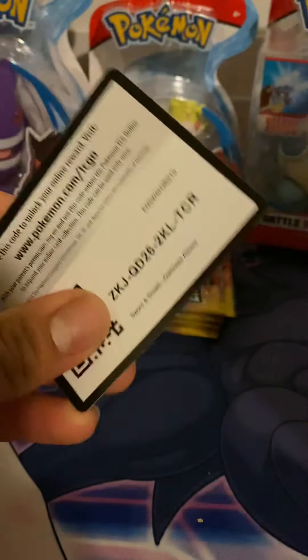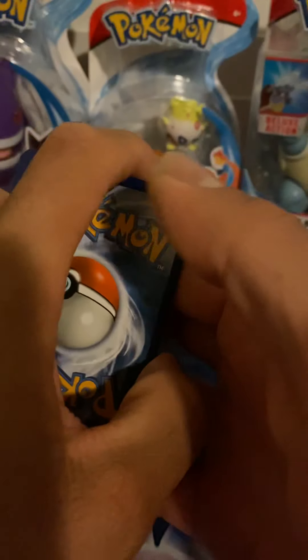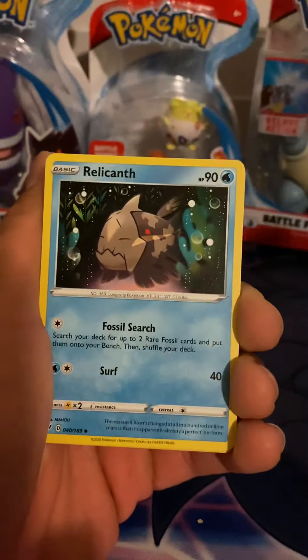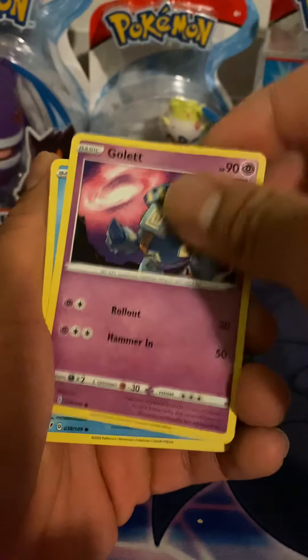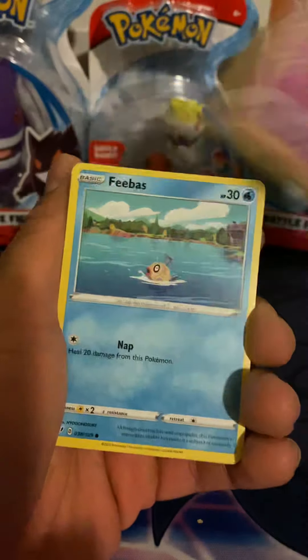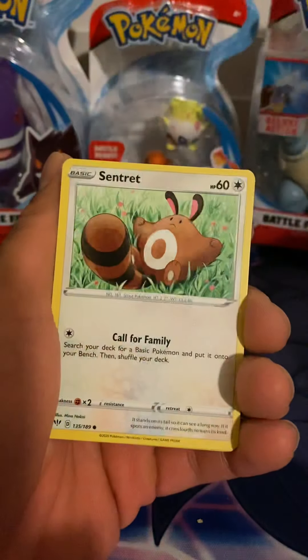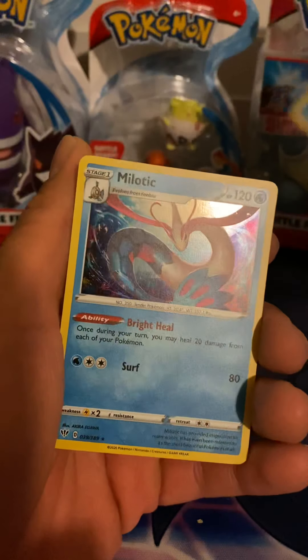Charizard pack. Looking for a Charizard. We'll guess Lightning Fire. Ooh, two Fires. Okay, let's see. Golette — that's some cool artwork — Feebass, Purloin, Hippopotas, Centric, Reverse Relicant, and a Melotic.